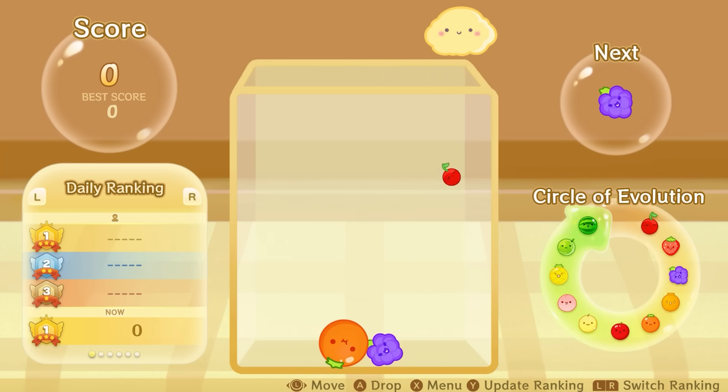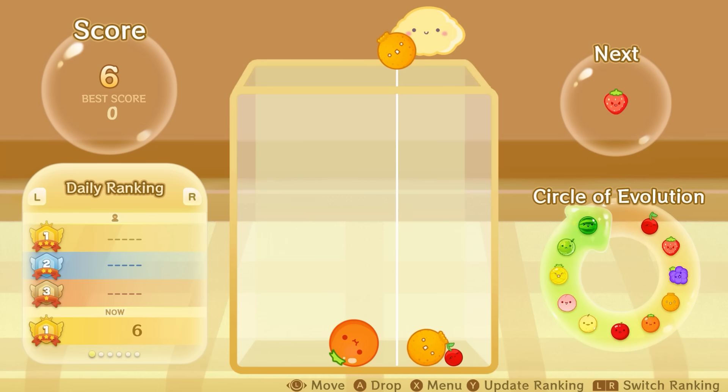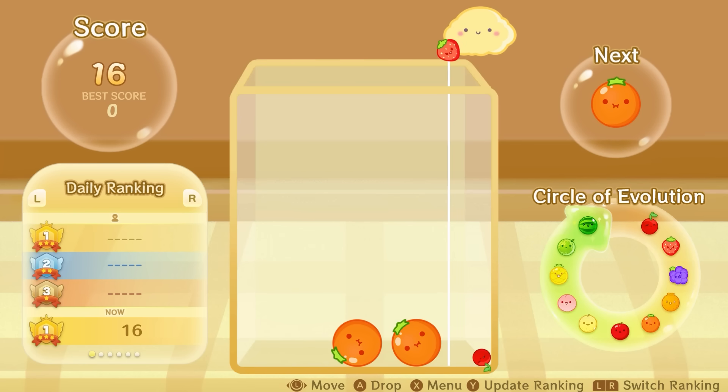I have to combine these fruits — like two grapes to create a decapon, and two decapons to create an orange. And that orange didn't touch that one.